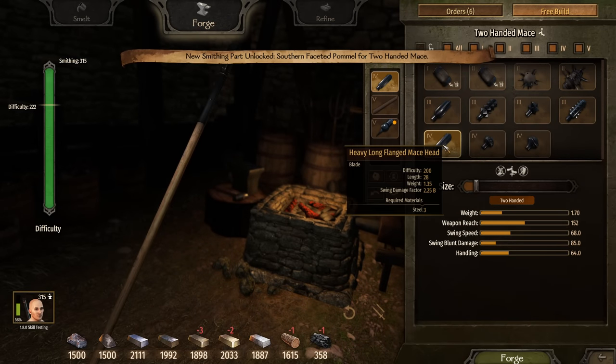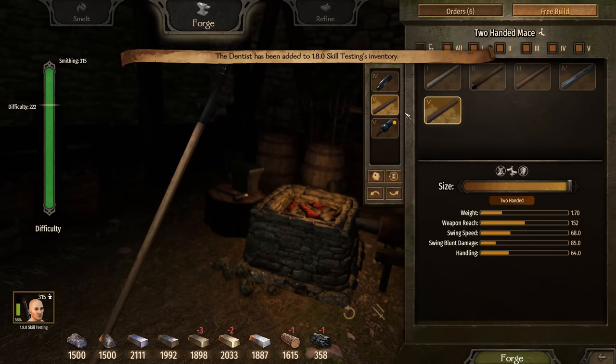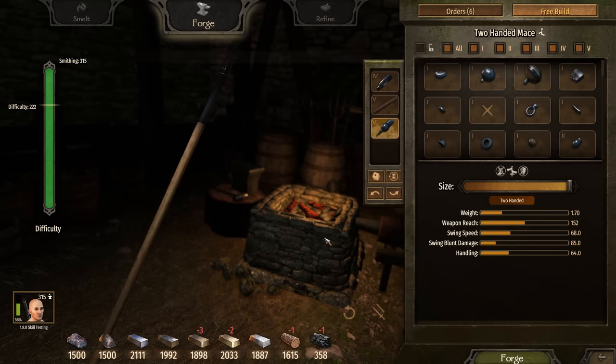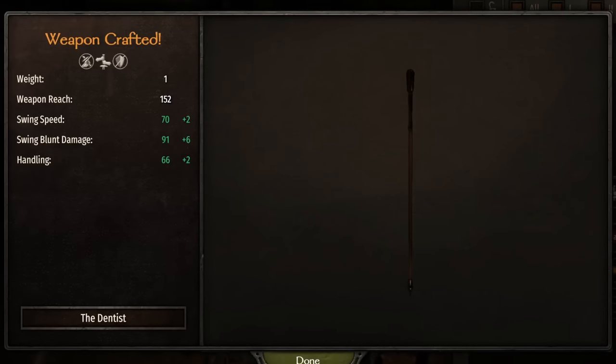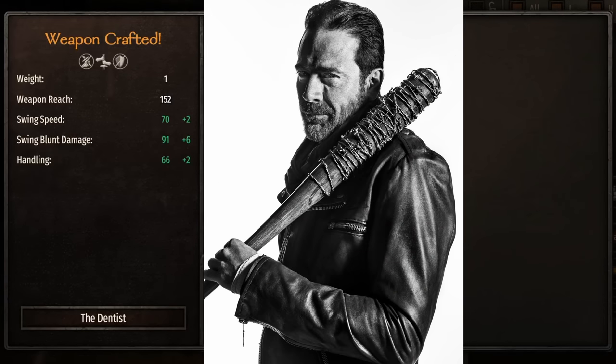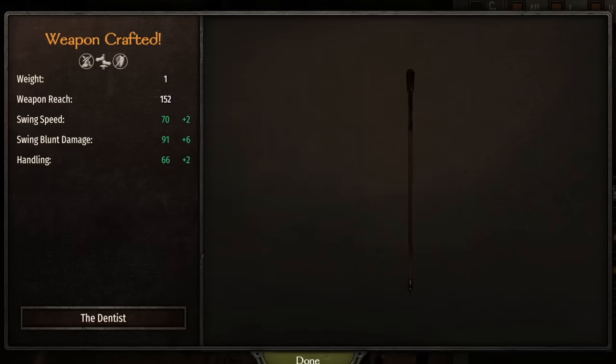In the previous patch, there were two-handed maces in the game, but it was only two wooden mallet heads. Now there's a fully fleshed-out two-handed mace category to pick from, with over 80 weapon parts. My favorite is one I call the dentist, and I think you can imagine why.